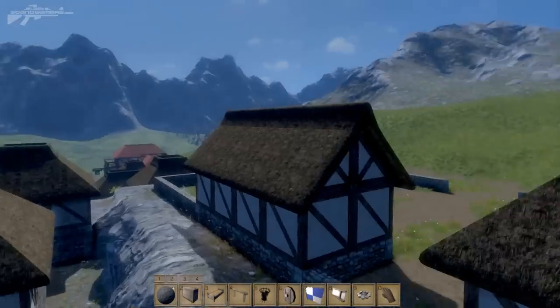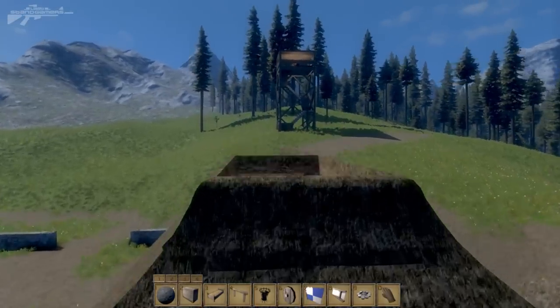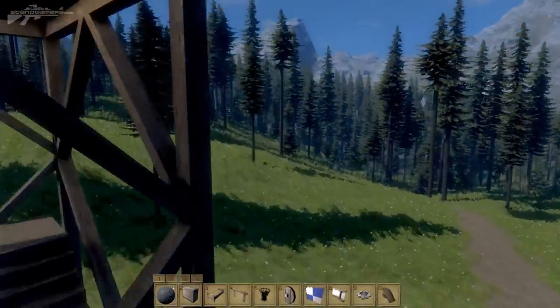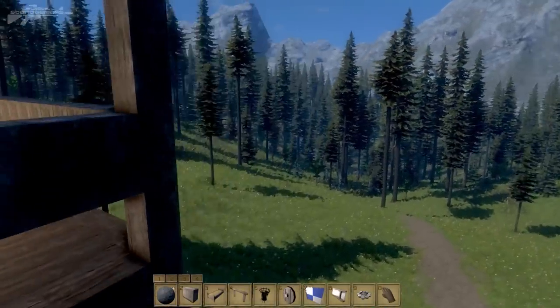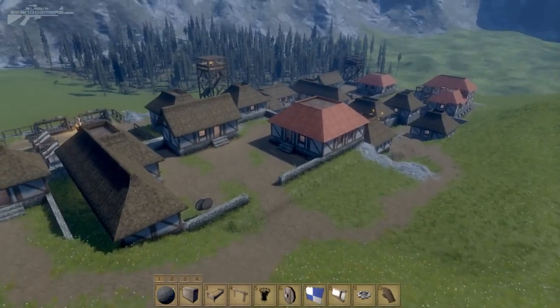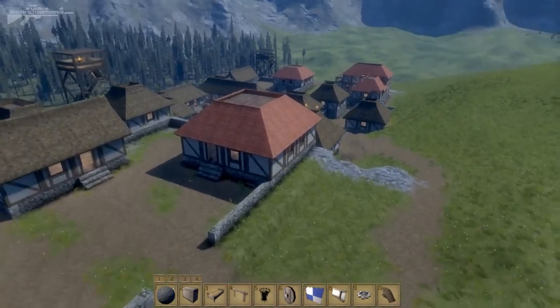One thing you may have noticed are these watchtowers around the place. These are like bandit watchtowers — we've got one overlooking the forest, and that's where the main bandit hiding center is. So if the guards can spot people and watch them around the village, it's going to make it a lot safer and help watch for pickpockets and thieves.